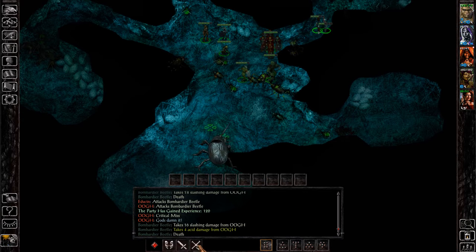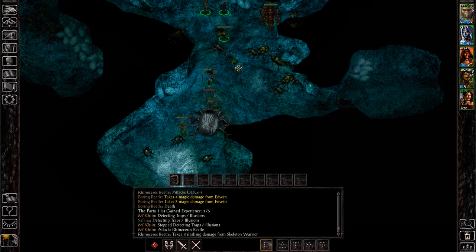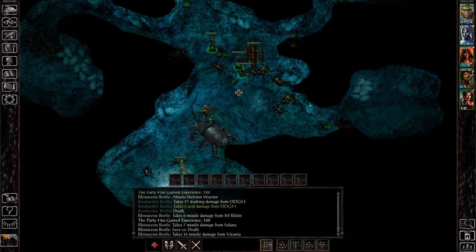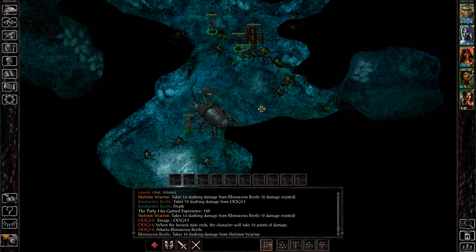And then we get to fight big bad Mr. Rhinoceros Beetle. This rhinoceros beetle is the one that's going to drop the beetle carapace that we're after, so this is obviously the main one we need to take out. He is a little bit challenging, so keep that in mind. I am tanking him with my last remaining skelly, who as you can see is getting his ass beat.